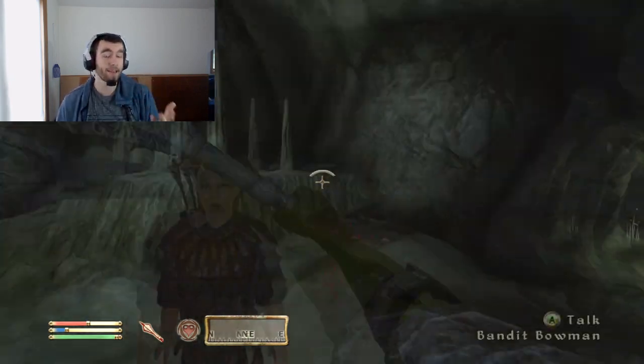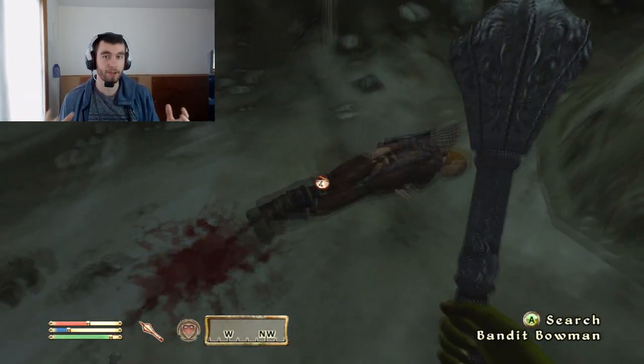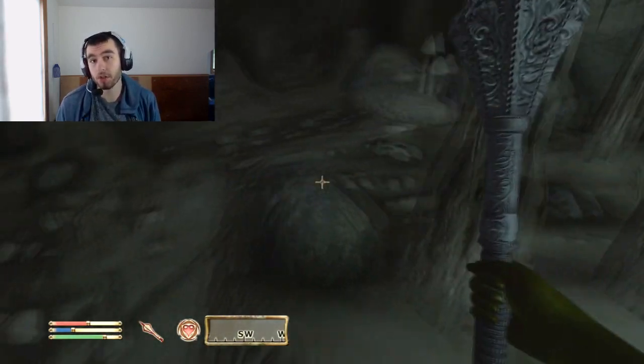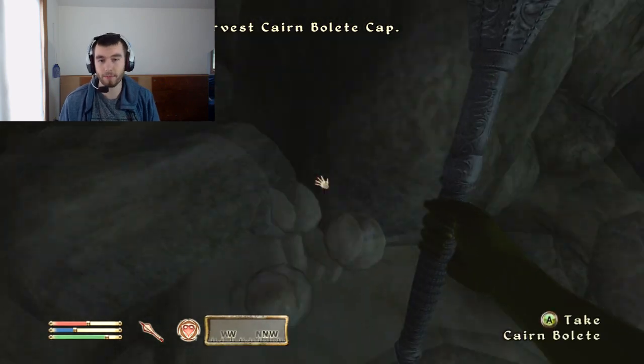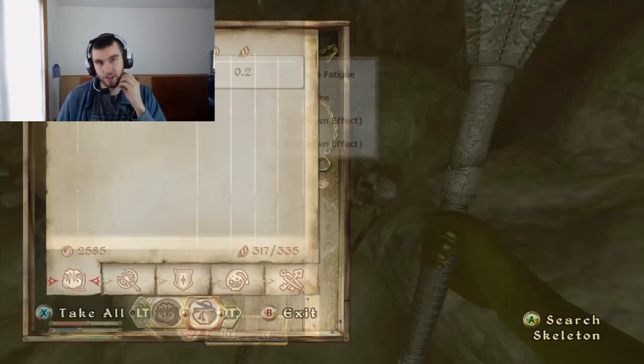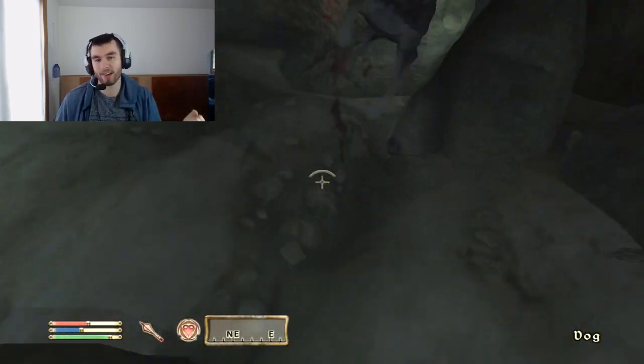Normally you have seven skills in your Oblivion major class. For this one, I'm only going to give you four. The other three I would like you to use by yourself to experiment with. Pick some skills that you want to learn and throw them in there — just because it's an Orc doesn't mean you can't use Magic or Stealth.